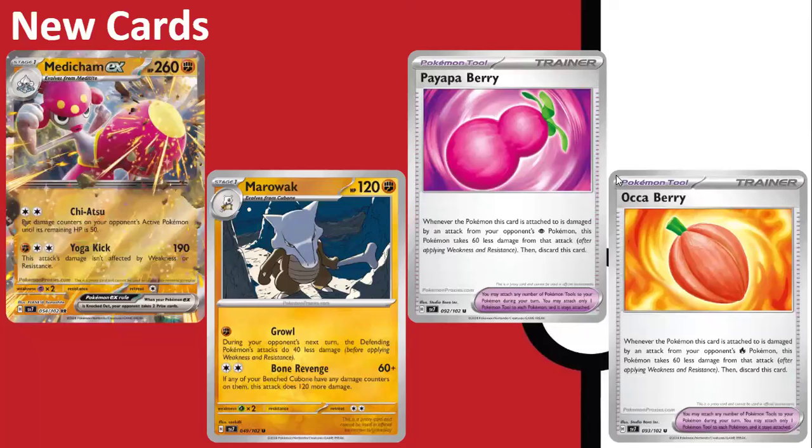We have the last EX which got revealed, which is Medicham EX, and I really like its first attack: put damage counters on your opponent's active Pokemon until remaining HP is 50. If this isn't screaming for a partner with the likes of Duskclops or even Sableye, I don't know what is. Yes, it has to get down to 50 and it's never knocking out, but you can use this attack on multiple different EXs and then clean up with Duskclops or Sableye in the end game, which I think is pretty nice. The second attack does 190 damage and is affected by weakness or resistance, which is fine but not as strong.